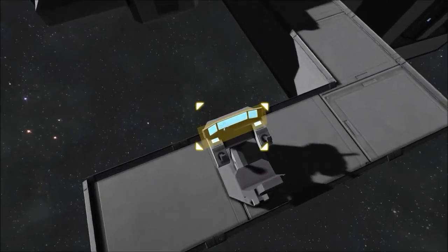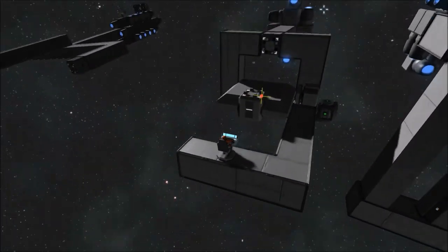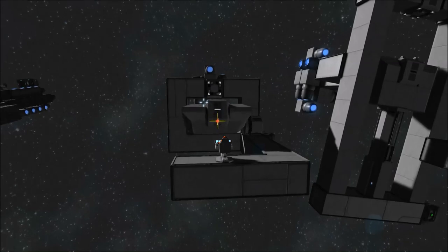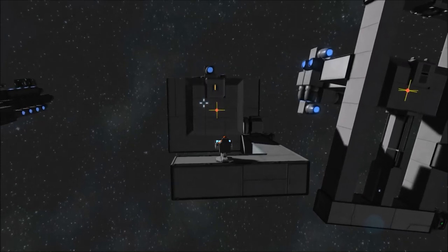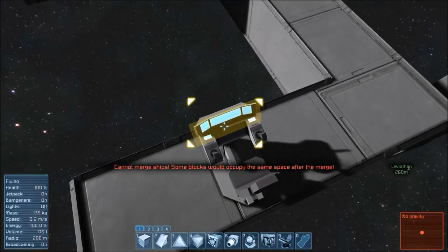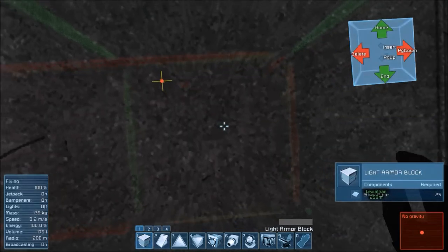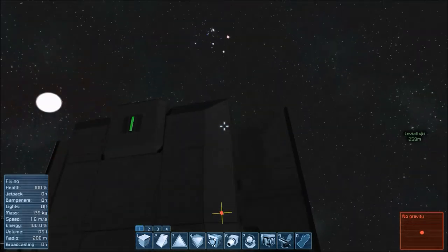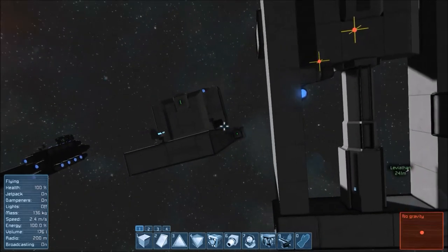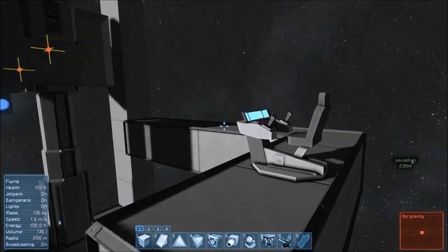I want to show you the real reason I had to abandon rotors in favor of my rotorless design, because this seems like the simplest solution — to merge a blast door to your ship. If I press 1, it will reverse that rotor and they'll line up and turn yellow, but they won't merge — it cannot merge ships, because some blocks would occupy the same space after merge. That's because the head of the rotor is sharing the same space as the body. So if I delete the body, then it merges. That's why I had to abandon rotors for my rotorless design, so that I could have a merging blast door.